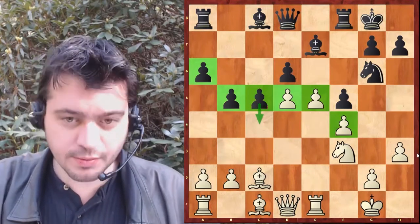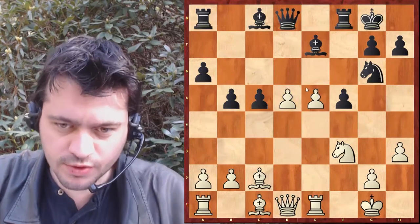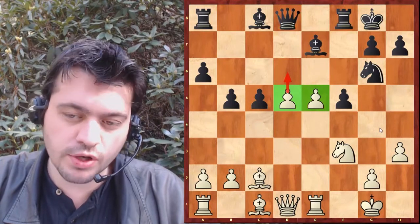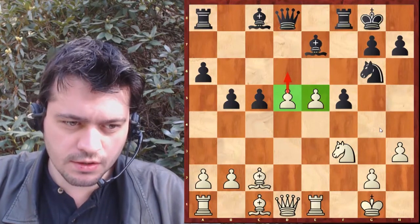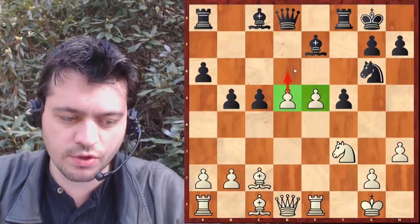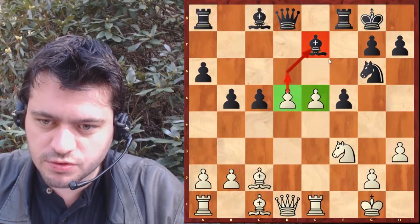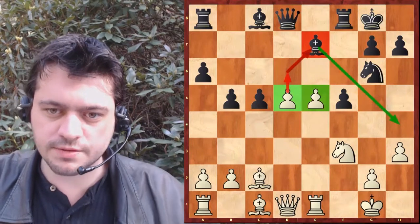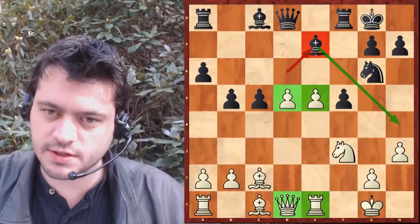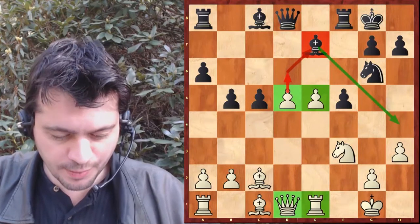Après E5, D prend E5. La prise du pion est logique ici — F prend E5. On a deux pions liés, deux pions passés liés. La menace de pousser n'est pas si extraordinaire, mais c'est vrai que les pions avancent, et il y a deux pièces lourdes derrière, donc c'est inquiétant. Après F prend E5, fou B7 — pression sur D5.